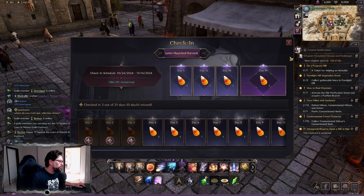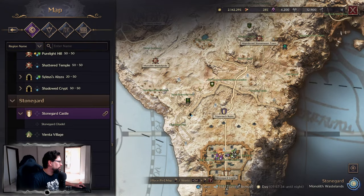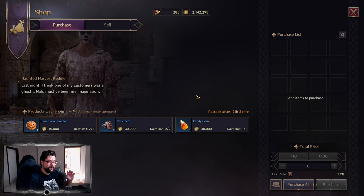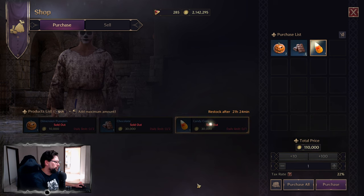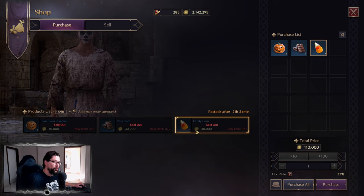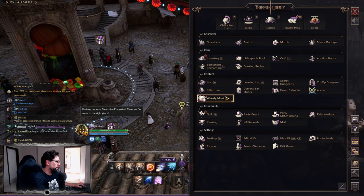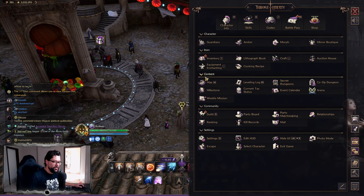You get one candy corn per day from the login reward, but you can also get one from the event vendors. These are over here in Vienta Village — if you port to Vienta Village, this vendor here. You want to buy every single thing that is being offered over here because it's only for Soleins. You need the chocolate for cooking the event meals, and you get to buy one candy corn here as well. Make sure you log in every single day and go to this NPC to purchase the additional stuff and candies available there.